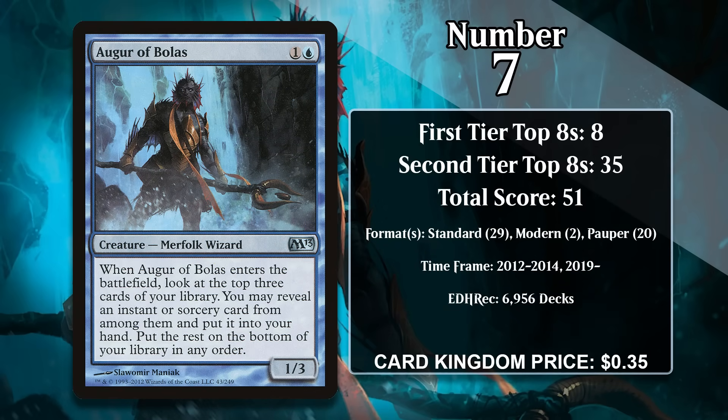At number 7, it's Augur of Bolas. This 1/3 costs 1 generic and a blue, and when it enters the battlefield you look at the top three cards of your library and can reveal an instant or sorcery from among them and put it into your hand. This creature is very well suited to control decks that run enough instants and sorceries for the Augur to basically never miss. The Augur was played a lot in its first Standard and was virtually a staple in blue control decks. It's also found some success in Modern, though it doesn't see regular play there. It got reprinted in War of the Spark but was unable to gain points from that. It does see significant play in Pauper, a format where only commons are legal, and it's likely to keep gaining points — but not at the same rate as the other cards on this list, so it is likely to get passed in the future.